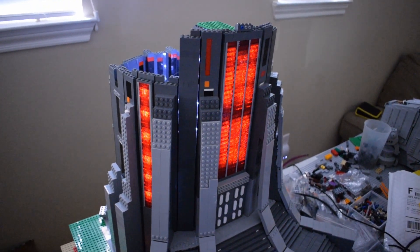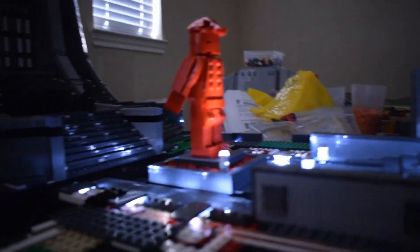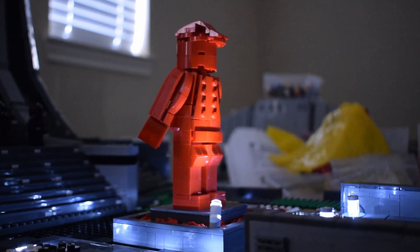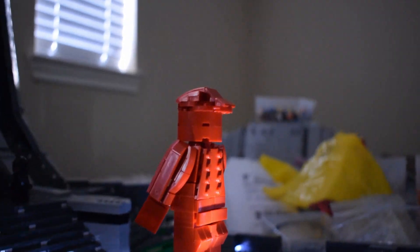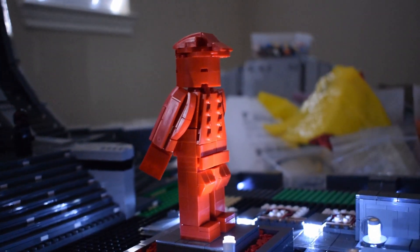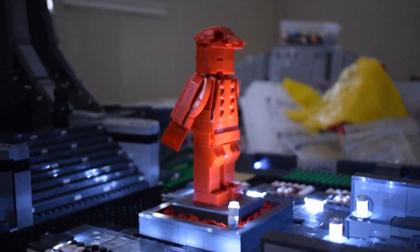The next thing I have to show you is the lights on the Admiral Versio statue. You can see there are two spotlights in the ground that shine up towards him — that's how it is in the game. The lights reflecting off the red statue actually looks pretty cool. The fact that it's red adds so much to the mock because this is mostly light and dark gray, but those red elements pop out even more with lights shining on them, which makes quite a big difference.